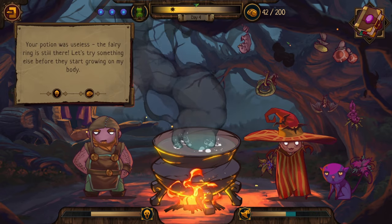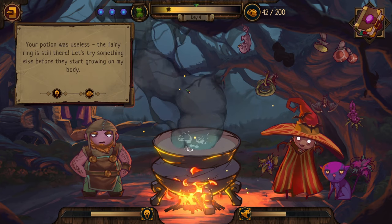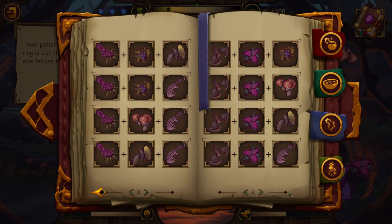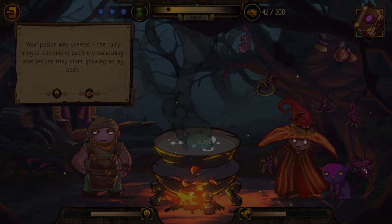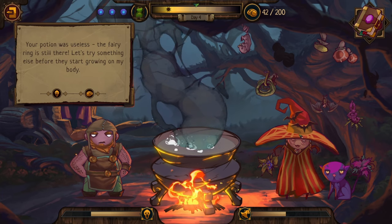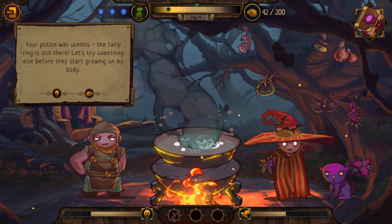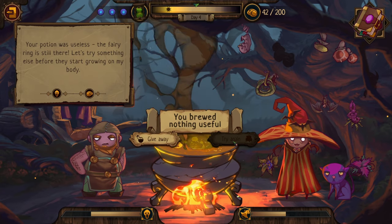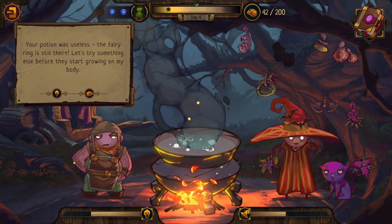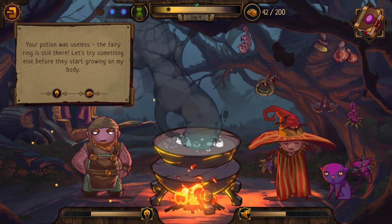Old innkeeper: 'Your potion was useless - the fairy ring is still there. Let's try something else before they start growing on my body.' I'm losing track of my experimentation - where was I? I was doing Bat. I did Bat, Toadstool. Bat, Toadstool, and Rat - that's the last one for Bat. So we've done everything for Root and everything for Bat. Snake is next. Snake and Nettle - is that anything already? Snake, Nettle, and Wild Root is known. Snake, Nettle, and Bat is known.